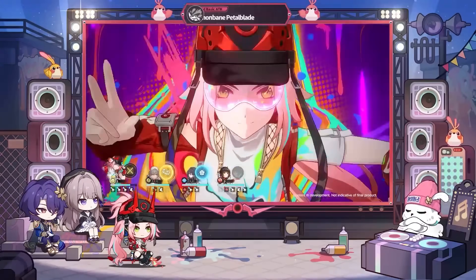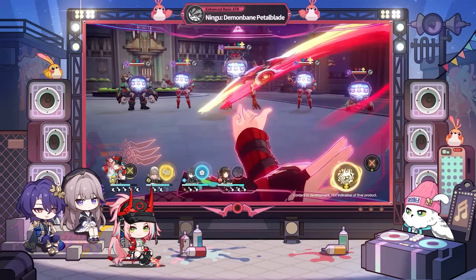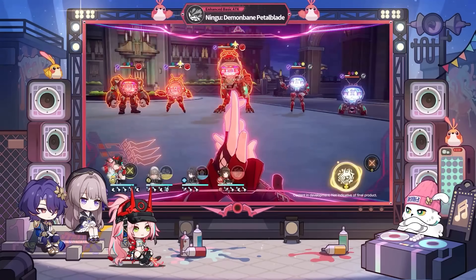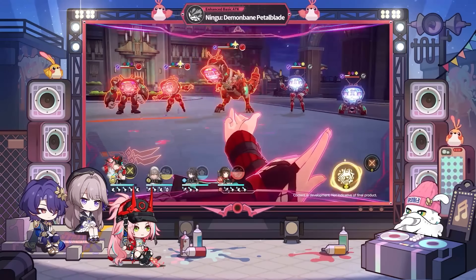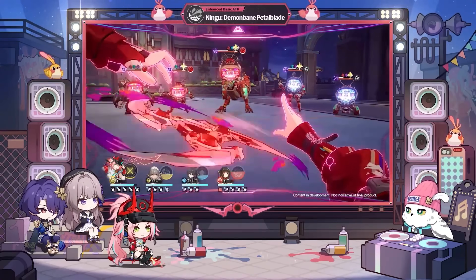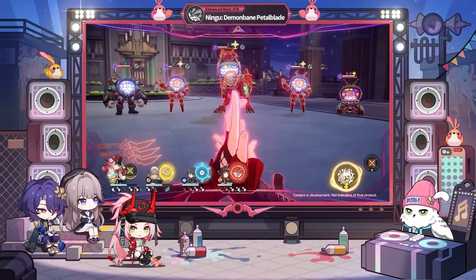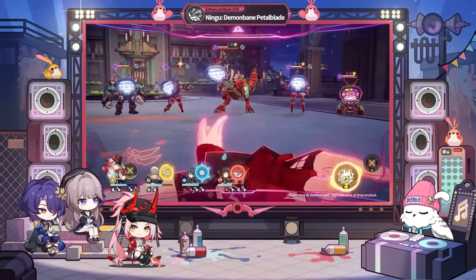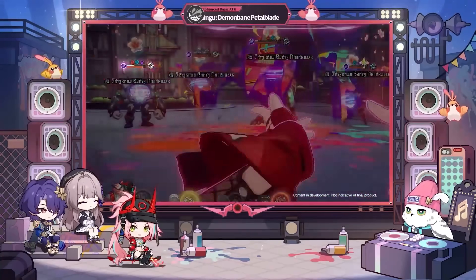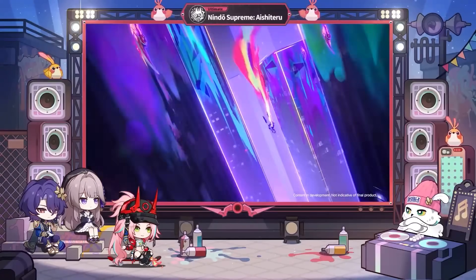After Rapa uses her ultimate — which has a really cool animation and actually puts you in first-person mode — she will enter the Seal Form state. This will enhance her basic attacks and she'll receive three points of Chroma Ink, indicating how many enhanced basic attacks she can use before exiting the Seal Form state.